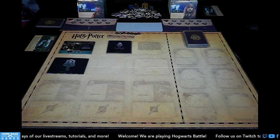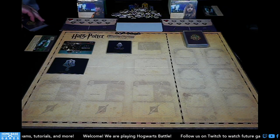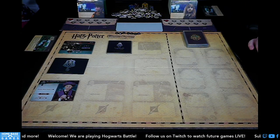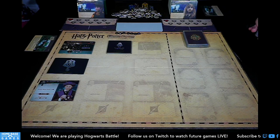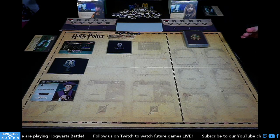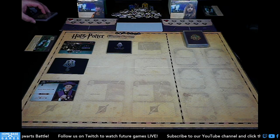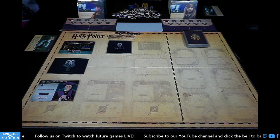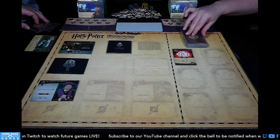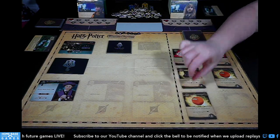We could add one strength to make it a little more difficult. I'm using Harry Potter and Andrea's using Hermione. So we're going to shuffle up and reveal the first villain — Professor Quirrell. In this game it doesn't really matter who goes first because we're playing cooperatively. We do have to reveal our Hogwarts deck here.